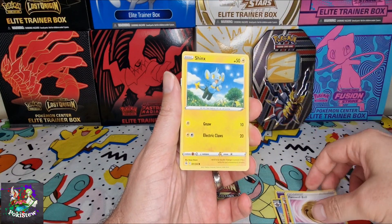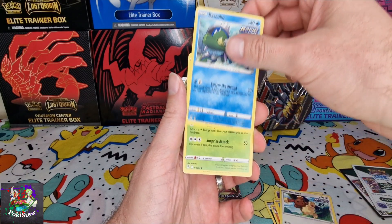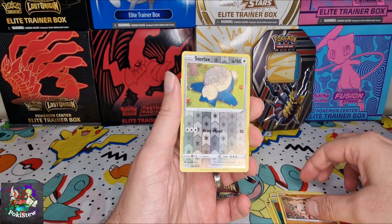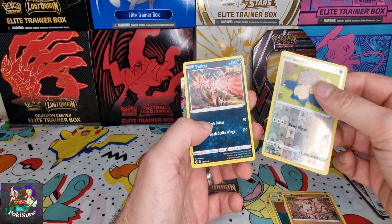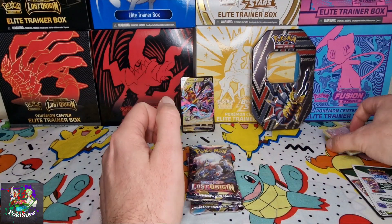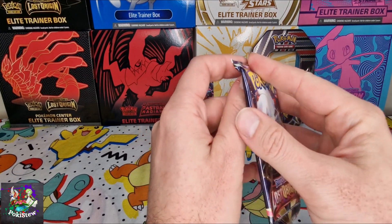Farewell bow, a Shinx, Burmy, Basculin, Grubbin, Mankey, reverses Snorlax — okay. I'm hoping that's just getting the worst pack out of the way first.